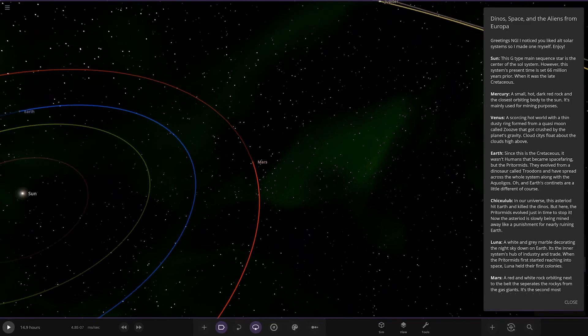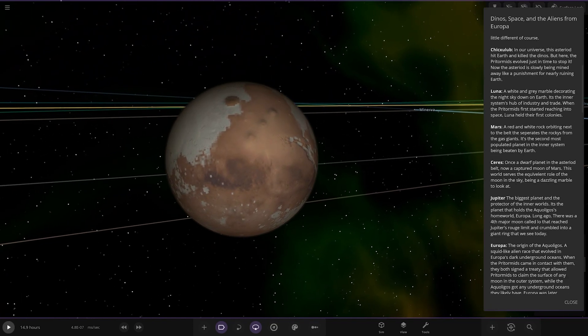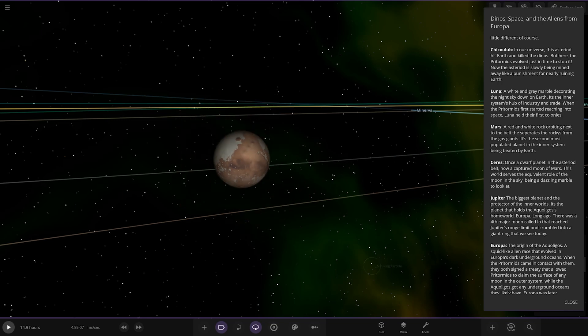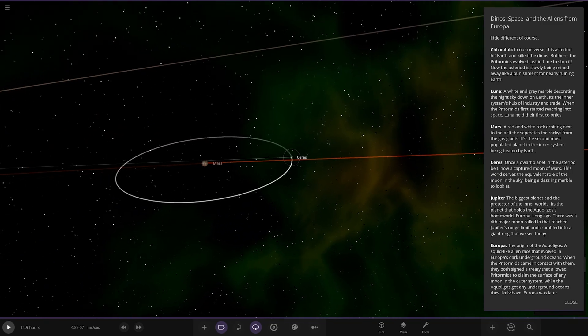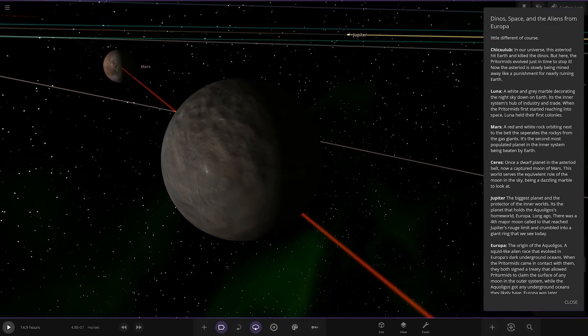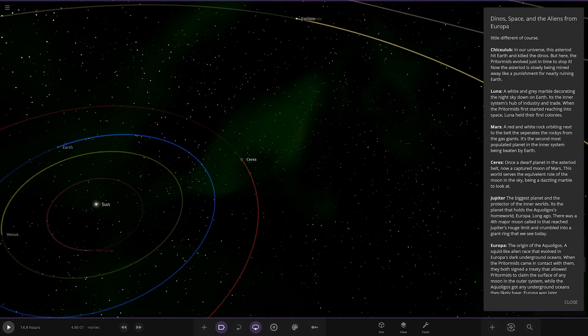Next up we've got Mars over here. We've done a bit of work on Mars. A red and white rock orbiting next to the belt that separates the rockies from the gas giants. It's the second most populated planet in the inner system, beaten only by Earth. So Mars has got some development on it. Ceres orbits Mars — once a dwarf planet in the asteroid belt, now a captured moon of Mars.